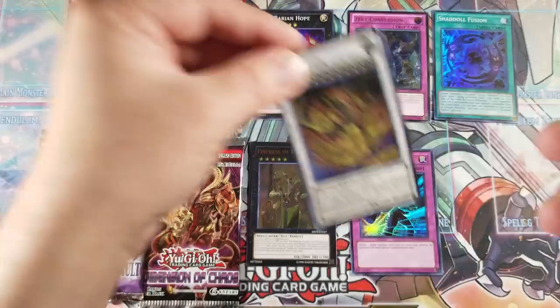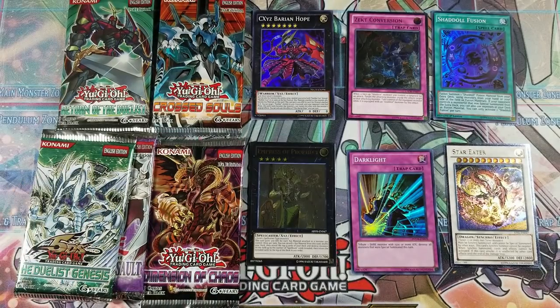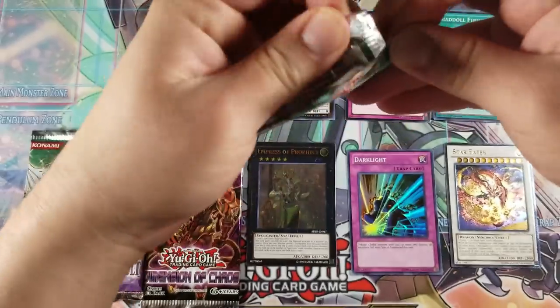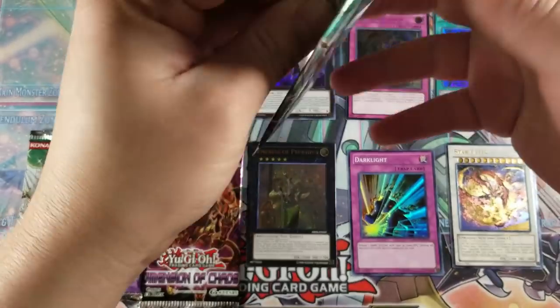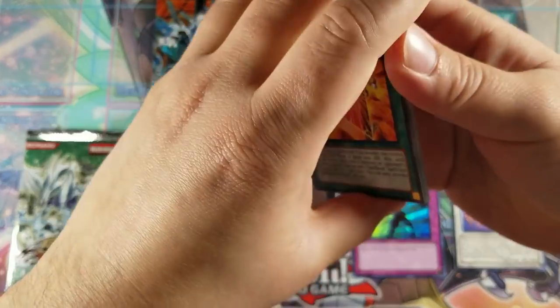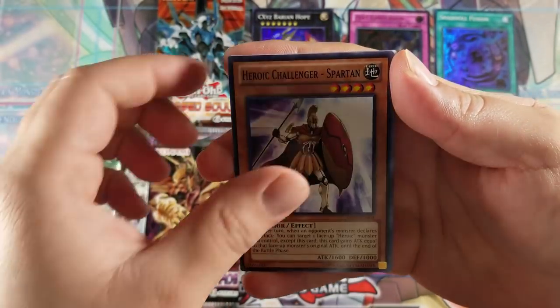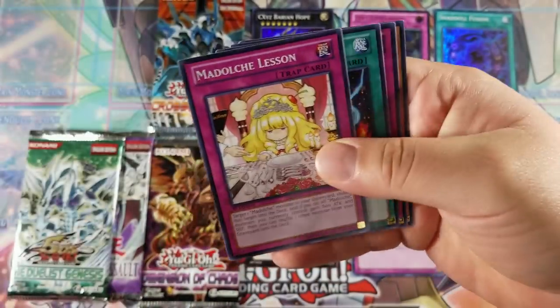Let's go! Three ultimates, guys! Let's go with Return of the Duelist next. We still got five more packs — we can get another ultimate, we can get another ghost, let's make it better! Spellbook of Power, Heroic Chance, Heroic Challenger Spartan, Where Are Thou, Doge the Tea Break, and no hollow from these.